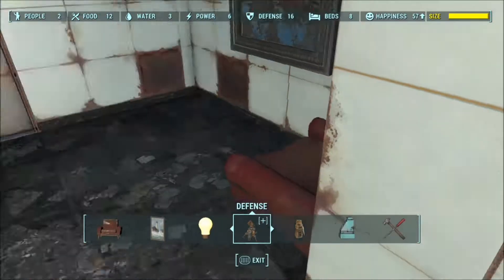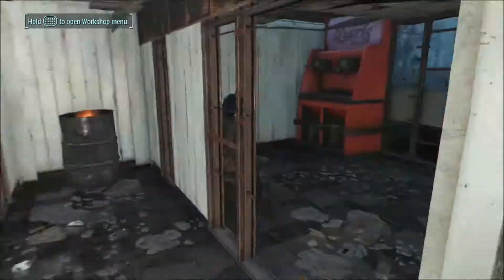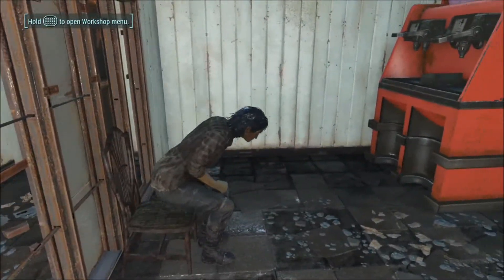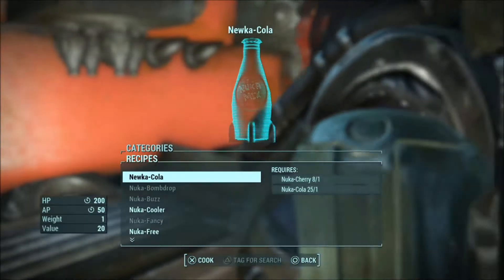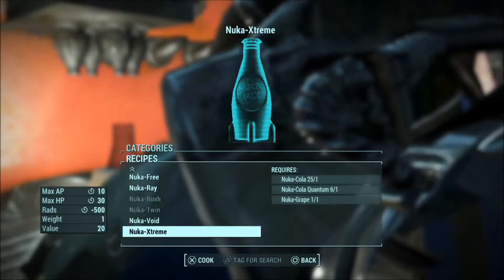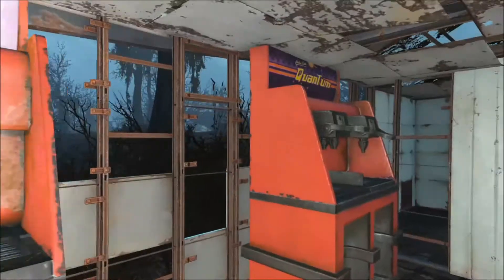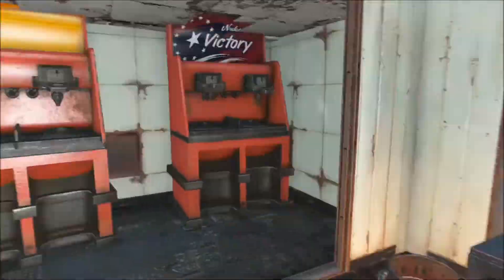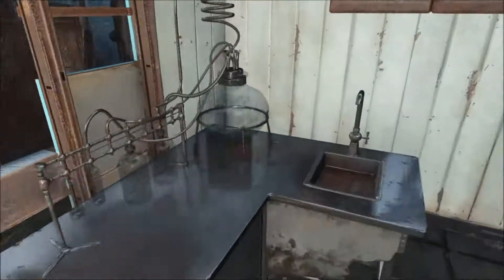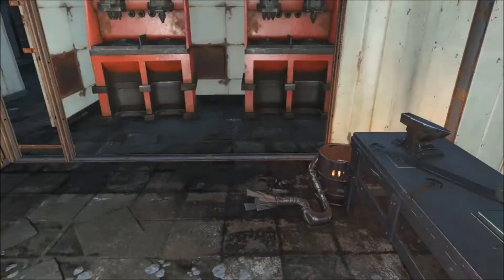You'd sit down and wait until it's done cooking on the stove. Then you can go get some refreshments — I'll mix some Nuka Cola just to show that it works. I'll make some Nuka Red. There you go — they've got Quantum, Sports, Victory, and Orange. Then you've got the armor station and the chem station if you want a pick-me-up before heading back out and touching up your armor.